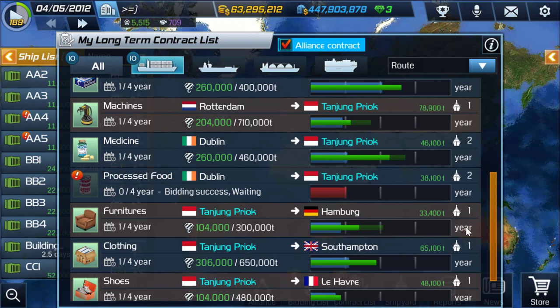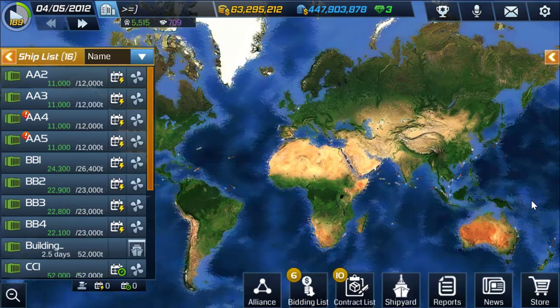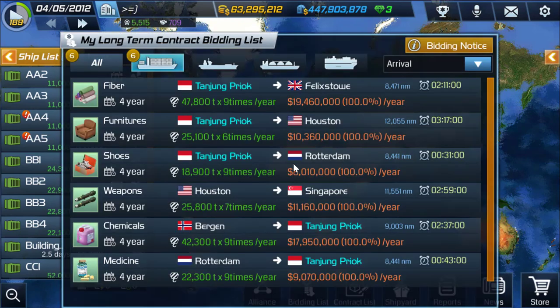You can do this with four cities too, but it's harder to find and make profit with. Right now I'm applying to one going from Tanjung Priok to Houston and then Houston to Singapore.